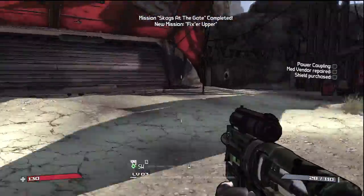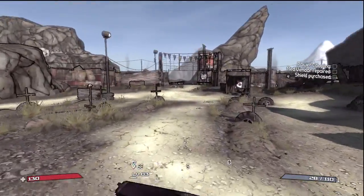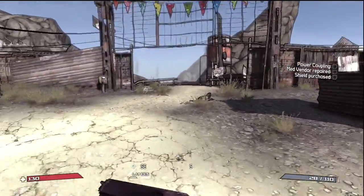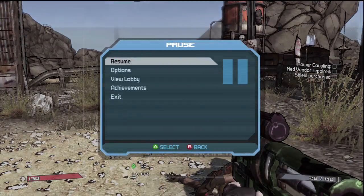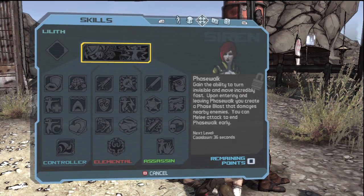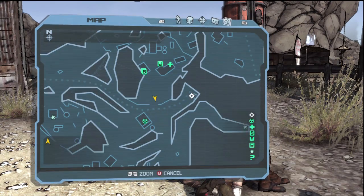So now we're going to head out. Oh, that's a poster — I thought that was a bad guy ahead of us. Just follow the diamond here. Now we have to find a power coupling. If you hit back, you get your main menu. There's pause, and then if you hit back again, you get your status menu, which is essentially pause. And you get all these screens, which I'll explain later when the need arises.